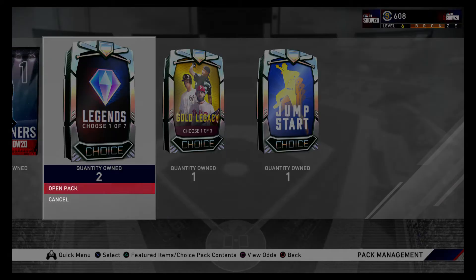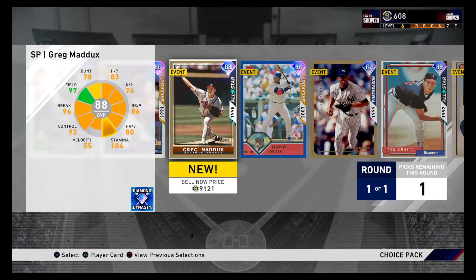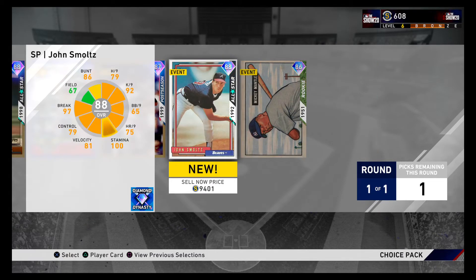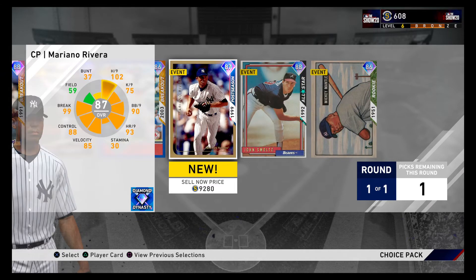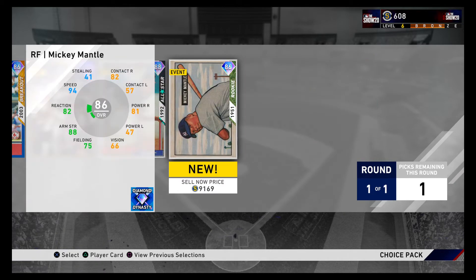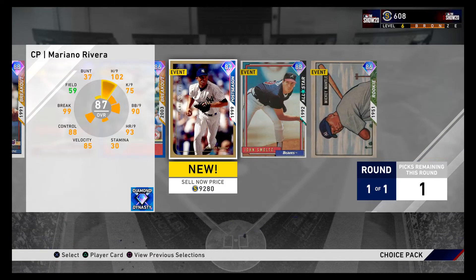Let's go with the legends pack. I'm thinking the best player out of these — probably the Mariano or the Mantle. He's not great for lefties though. I think I'm gonna go with the Mariano.